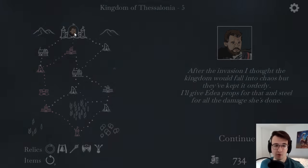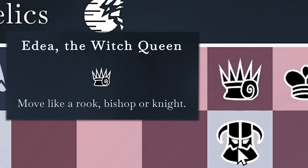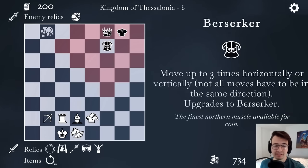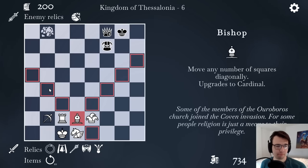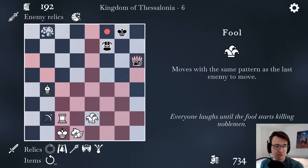So now I've got a boss battle up here — Edea the Witch Queen, a queen and a knight combined. Berserker? He's got so much movement. Well, that makes the fool really good. I can start by doing a protected attack with the bishop on Edea. I did expect the check. Look at all this movement I can make.